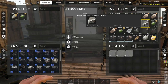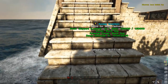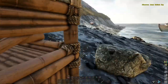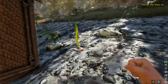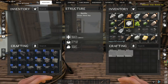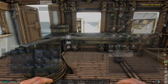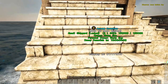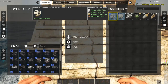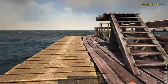Metal. We've got wood, thatch, metal, and fiber. I've been collecting a couple of resources just to make this process a little bit easier. And we've got ourselves our schooner hull — looking very nice.